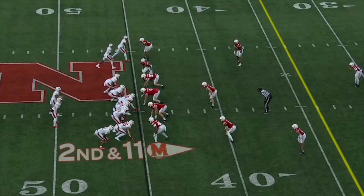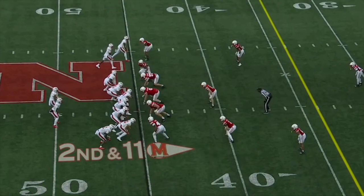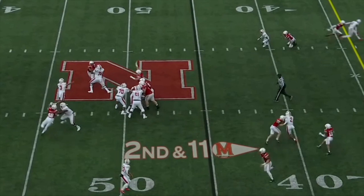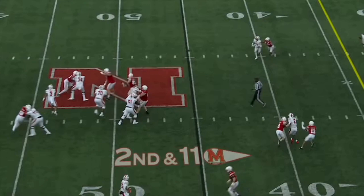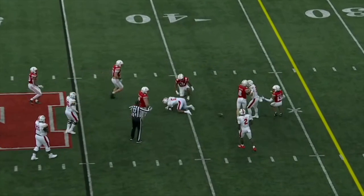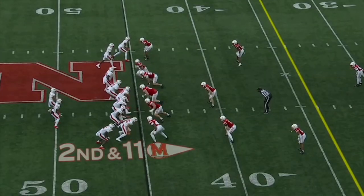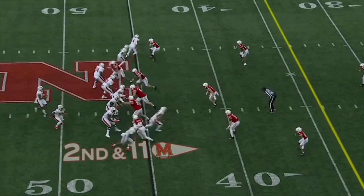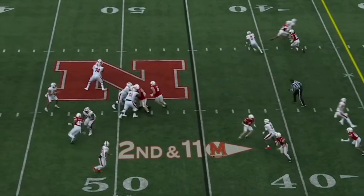The final clip for his man-to-man coverage skills is against Maryland, where he's lining up playing a little off coverage. He's able to break out and then back, going with what we talked about — his ability to anticipate and stick with receivers in man coverage. Then his ability to break up the pass: the quarterback sees the opening, maybe it looks like Brown slipped a little, but he uses his length to get his hand in there and break up the pass. Omar Brown showed this repeatedly over the course of the season — at least three or four pass breakups where he used that length to disrupt the catch point and force an incompletion.